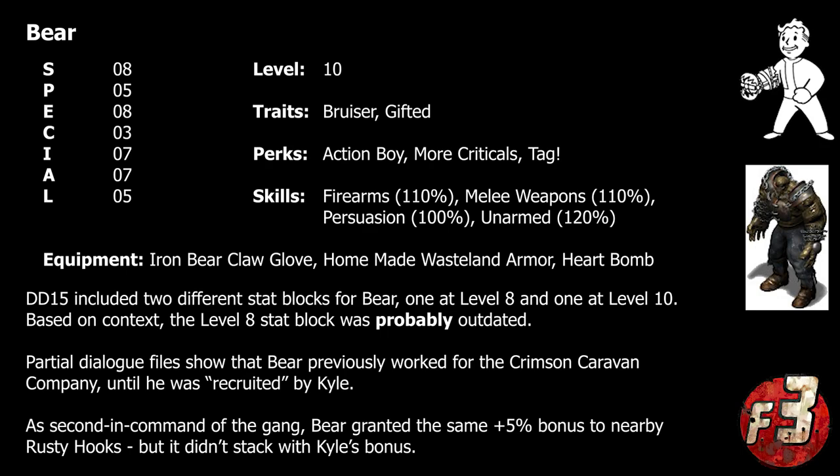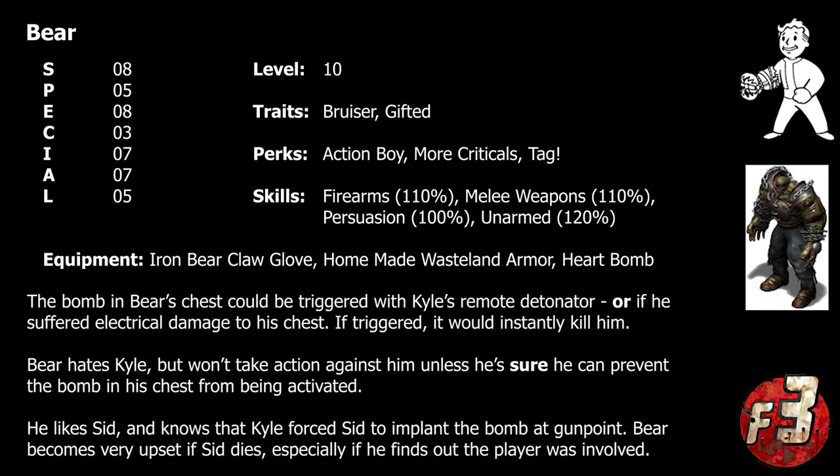It was a conflict that left six members of the gang dead, the caravan destroyed, and Bear on the verge of death — but despite that, the mutant had since become a seemingly loyal member of the Rusty Hooks, following all of Kyle's orders without question. The simple truth behind Kyle and Bear's unusual relationship was that Kyle had actually rigged the unfortunate super mutant with a miniature bomb. He had forced the gang's medic Sid to implant the device at gunpoint back when they were first nursing the super mutant back to health. In truth, Bear actually hated Kyle but obeyed him out of a sense of self-preservation — if he ever stepped out of line, Kyle would immediately detonate the device.